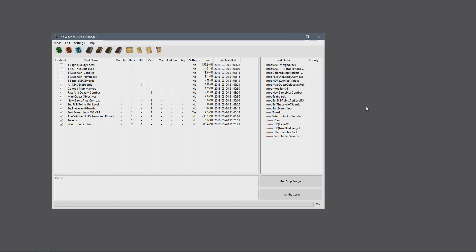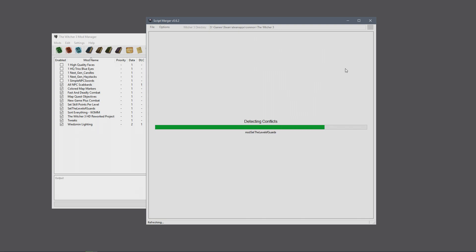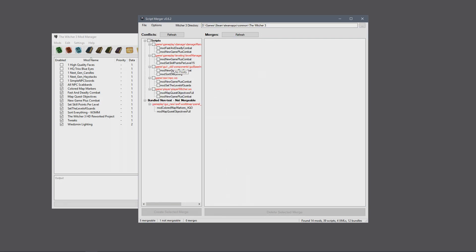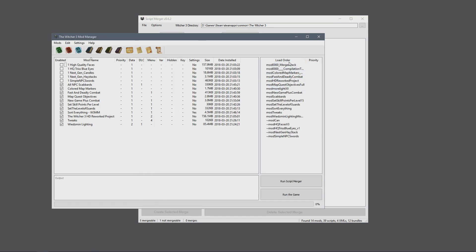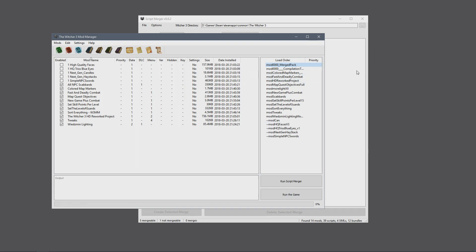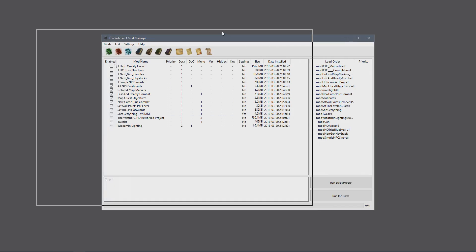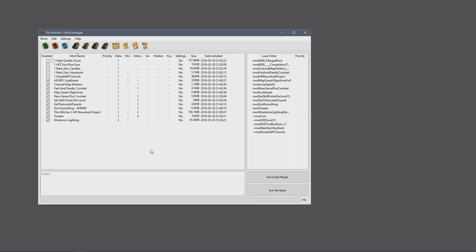Everything seems to be okay so far. Let's open up Script Merger again and delete those scripts we fixed, because no doubt I'll have to redo these scripts anyway with more mods added. Select them all and click delete — and we go back to how it was before. None of these changes are made directly to the game files; it makes a separate file. The merge from Script Merger will be called merge files rather than merge pack.